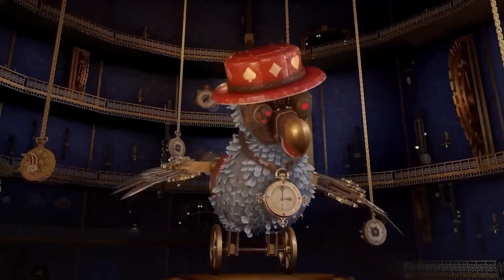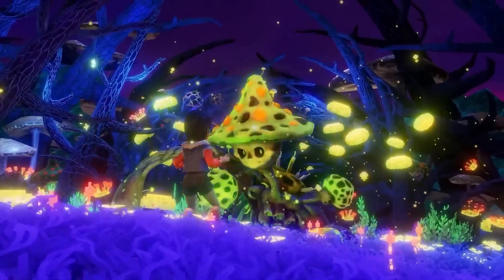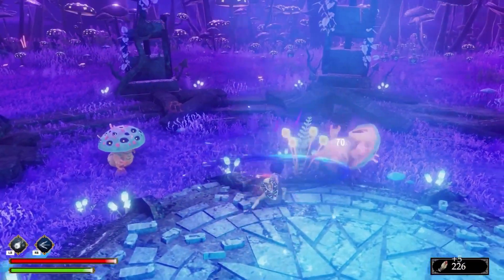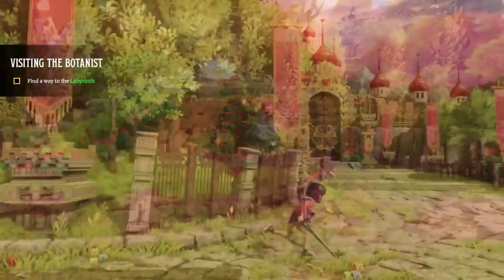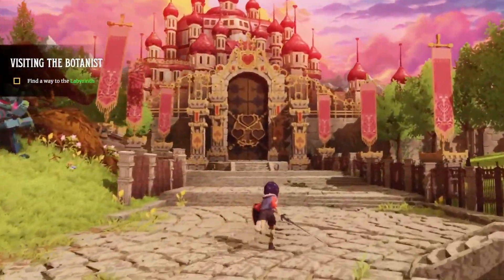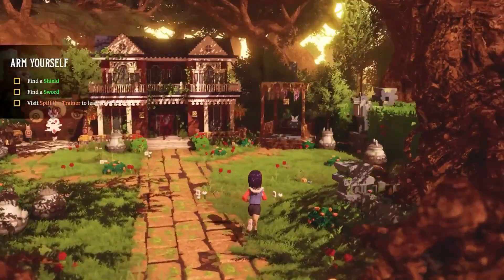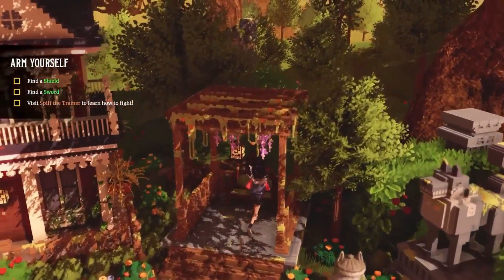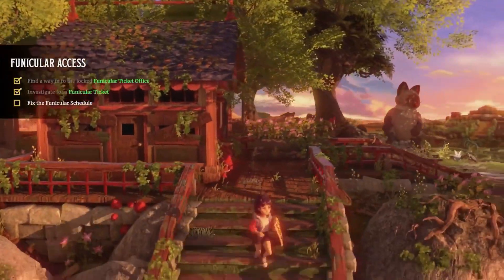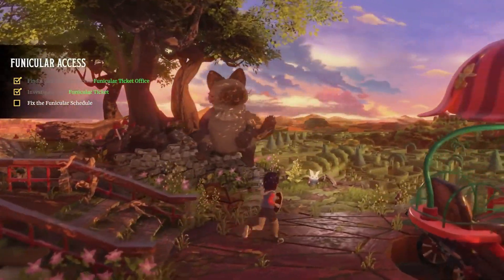Hey there, fellow gamers. Welcome back to our channel, where we dive into the latest games and bring you all the juicy details. Today, we're exploring the newly released game Ravenlock, developed by Coco Cucumber. Inspired by the fantastical world of Lewis Carroll's Alice in Wonderland, Ravenlock takes us on an enchanting journey filled with wonder and chaos. But does this gorgeous adventure deliver on its potential? Let's find out.